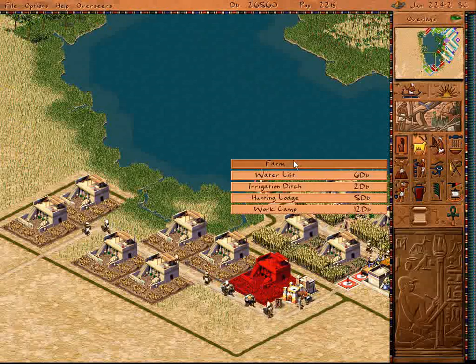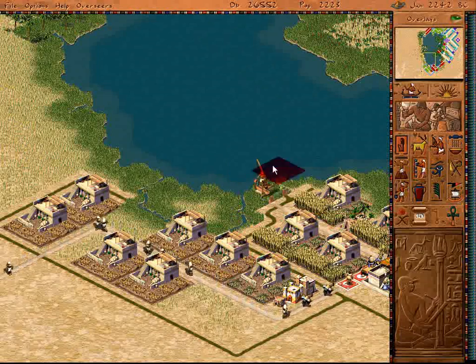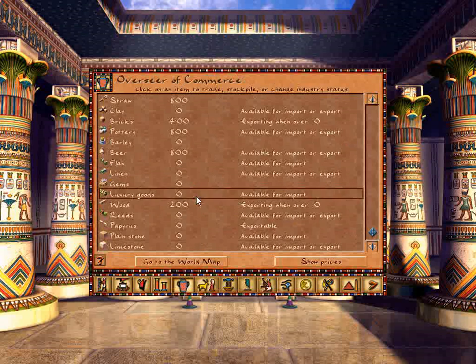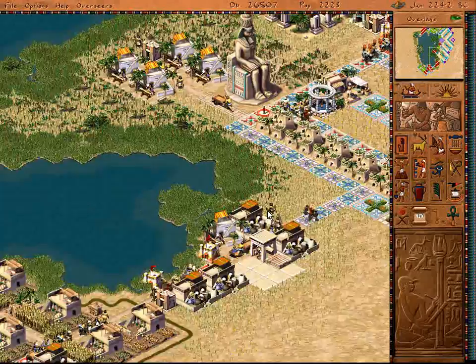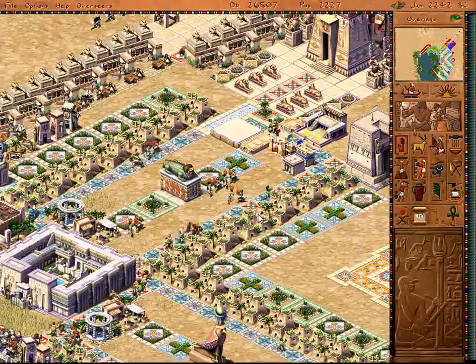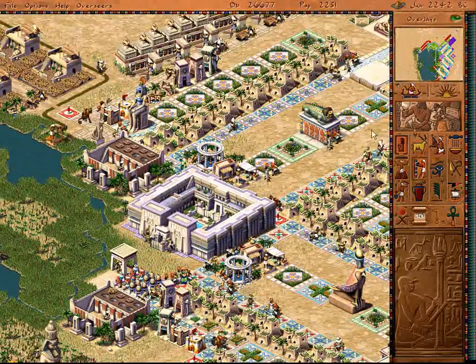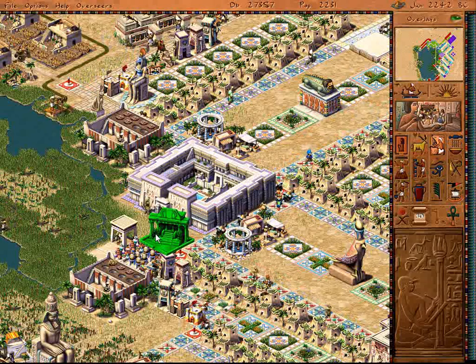Let's get rid of one of those, turn it into barley. And then we'll make more breweries. Then I will begin selling beer over... well, I guess over 800, because that's the maximum I'm keeping.